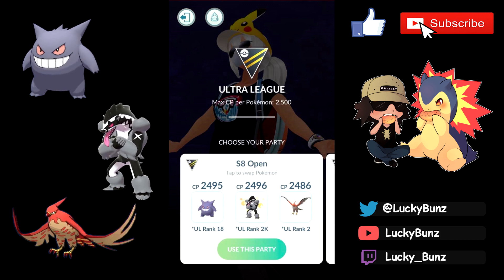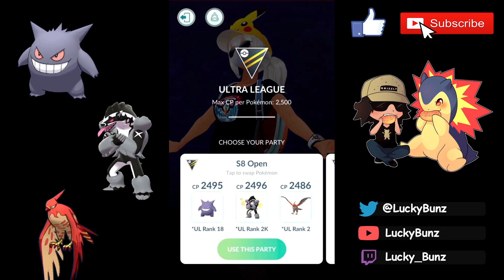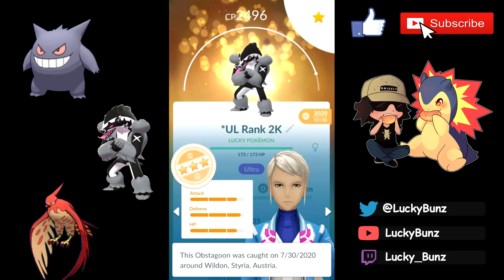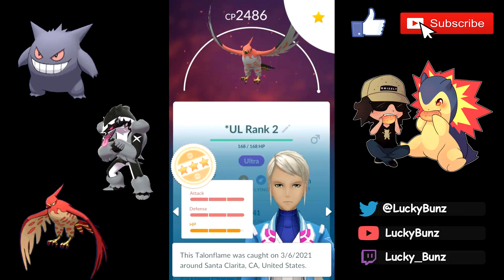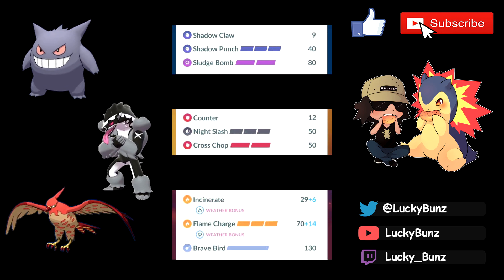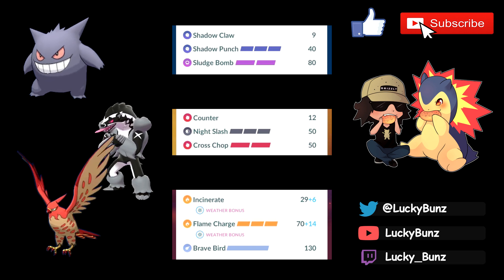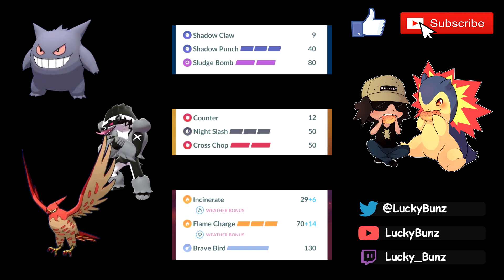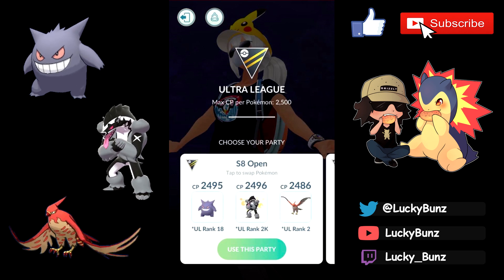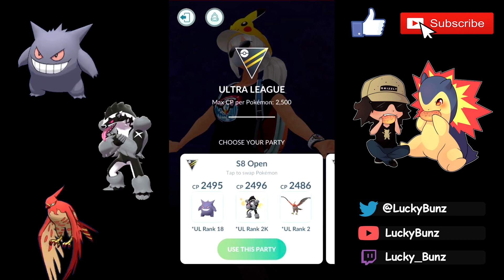This team features a lineup of Gengar, Obstagoon, and Talonflame. The IVs on Gengar are 1/14/13, for Obstagoon they're 13/14/13, and for Talonflame they're 15/15/14. Gengar has Shadow Claw, Shadow Punch, and Sludge Bomb. Obstagoon has Counter, Night Slash, and Cross Chop. Talonflame has Incinerate, Flame Charge, and Brave Bird. For a more detailed explanation of the IVs and move sets, check out part one.